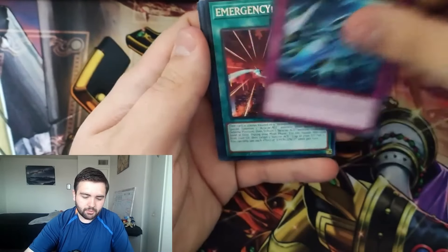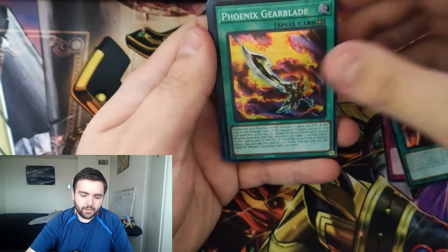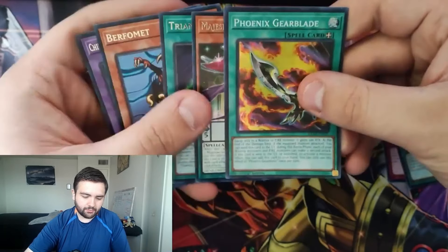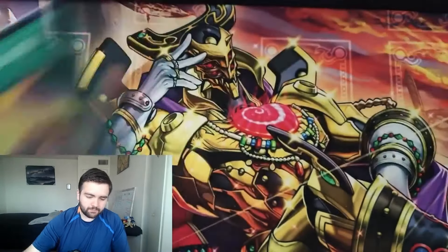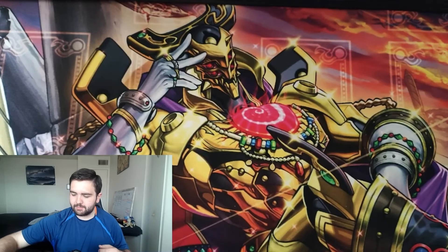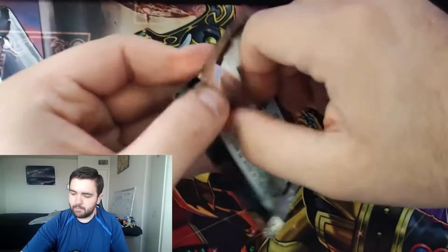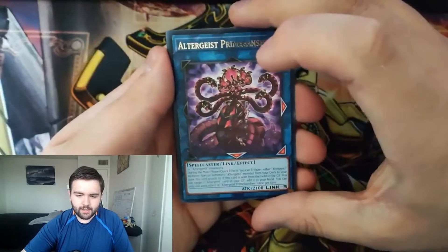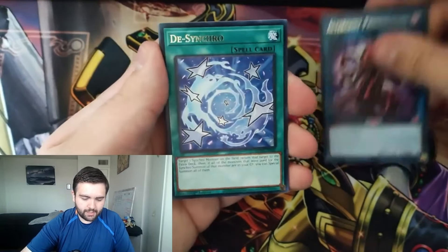We got Contain — nice to see the Rescue cards got a reprint in here. Altergeist Sequilius, and Turbulence is our super rare — gladly take that. Nice that I didn't pick up the Rescue cards when they were super expensive and they got reprinted. I'm actually probably going to get the entire core from this set — most of the things for the deck are in here, which is nice to see in Maze of Millennia.